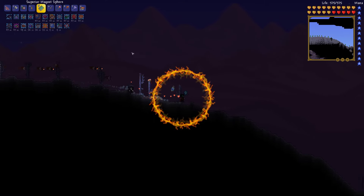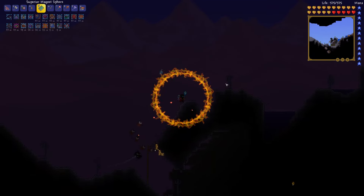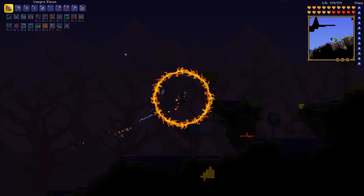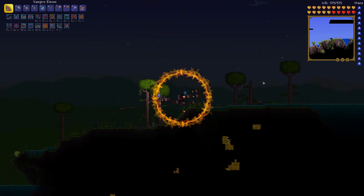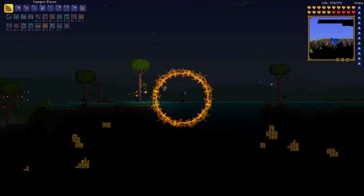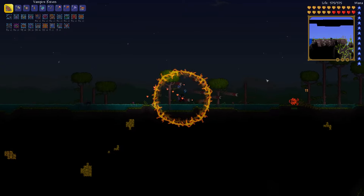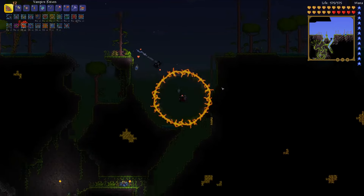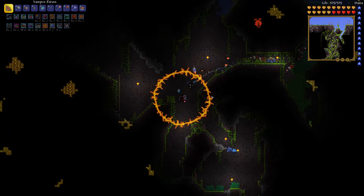Our major focus when fighting the jungle golem is swapping between my magic attacks to gain the benefit of our Specter Armor, and the vampire knives, which will give us even more healing back — that's my main goal. I want to survive this fight. I'll be putting up clouds and putting down a lot of magic attacks, but I'll be focusing on dealing damage with the vampire knives, not a magic weapon.